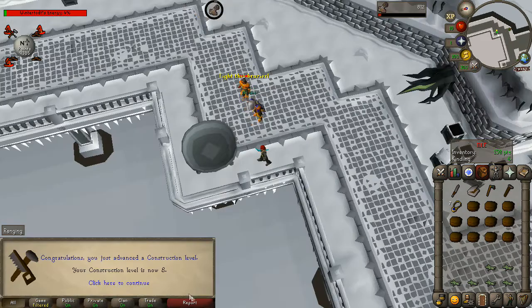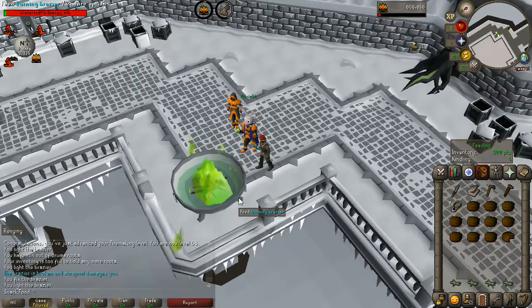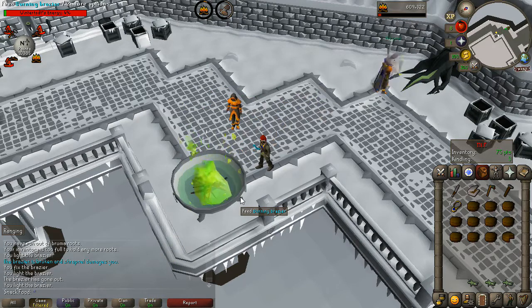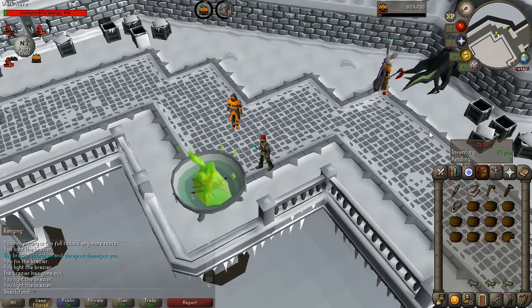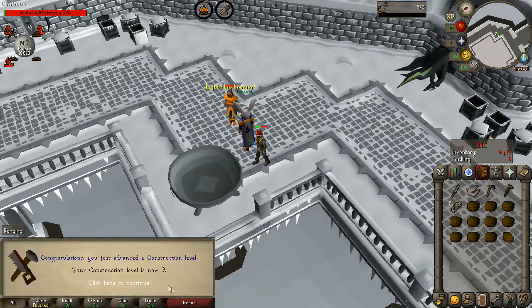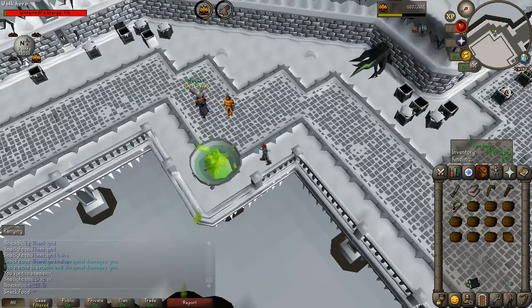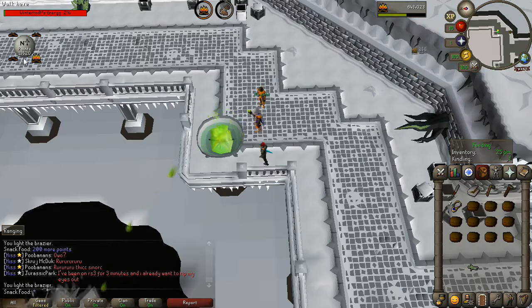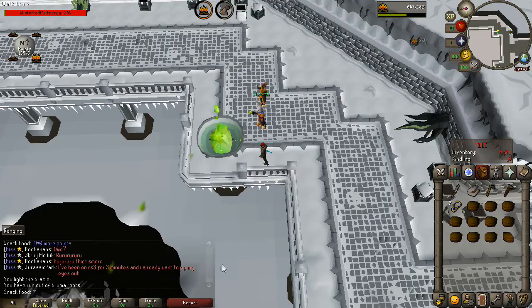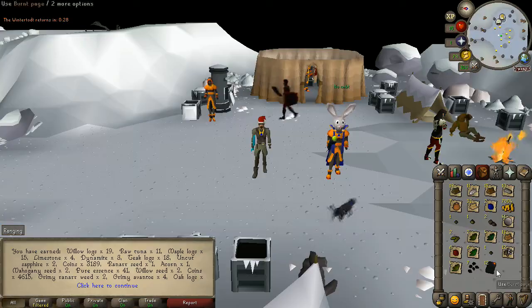Level 8 Construction, level 68. I've actually been informed that 13,000 is the highest you can go for all the rewards, but once you hit 13,500 you don't get any extra rewards — so you can go to a million points if you want, but it won't be worth it. 9 Construction, 10 Construction — 13,000! Yes, we're actually going for 13,500. One more inventory — 13,500, there we go! Let's go open this.